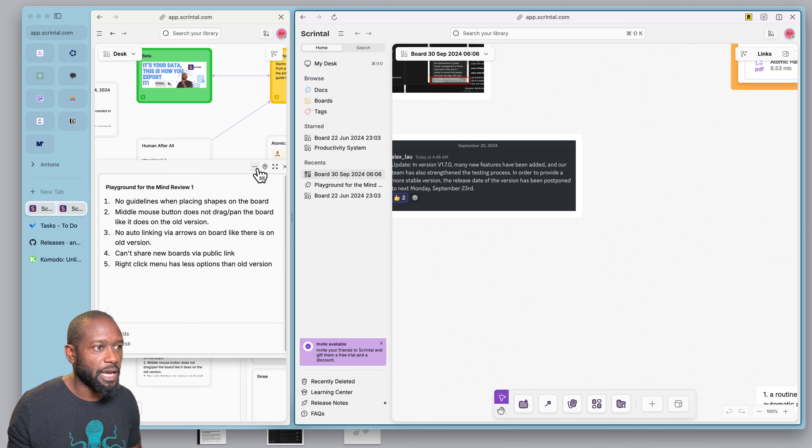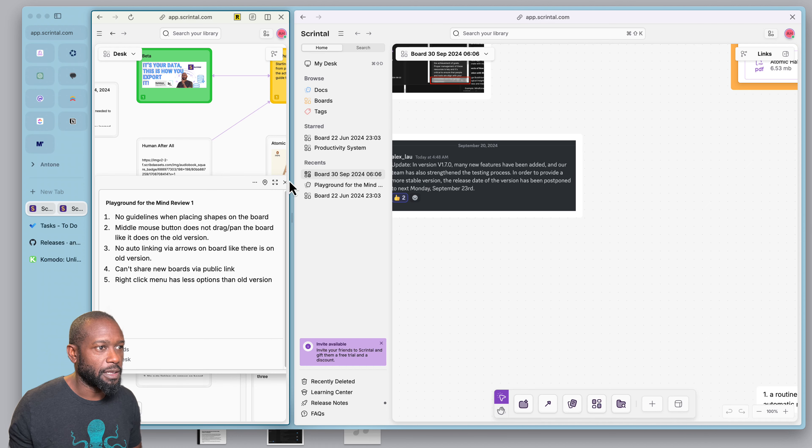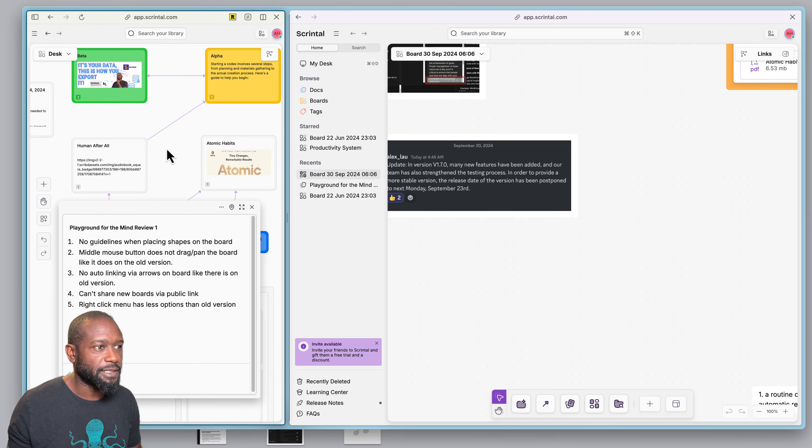This menu was on the side before. Let me collapse this side — on the left hand side is the legacy board version, and on the right is the new one. On the old version of the board the controls or menu items are on the left. On the new one they've placed these at the bottom.